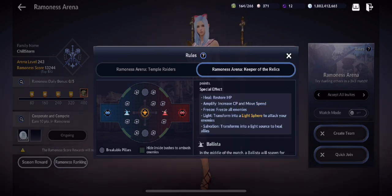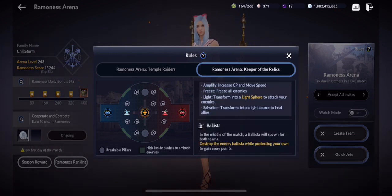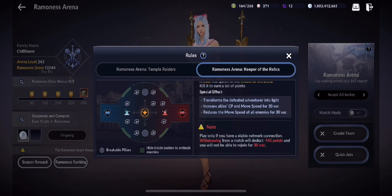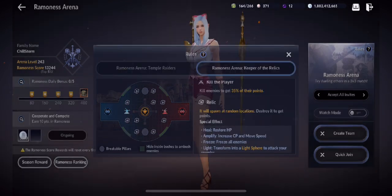In terms of points — killing enemies, killing the Lagos, and the monument in the middle — those still give the same amount of points as before. Same rules apply when you withdraw, and the same effects from destroying a monument or orb/sphere carry over from the previous map.